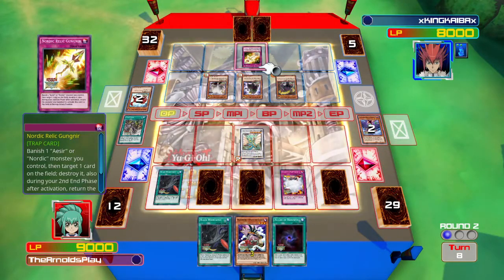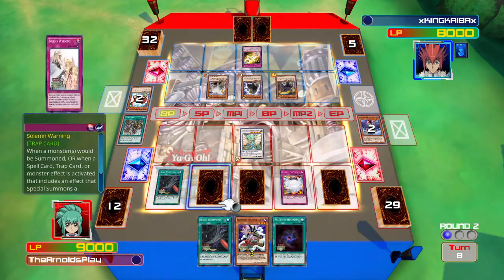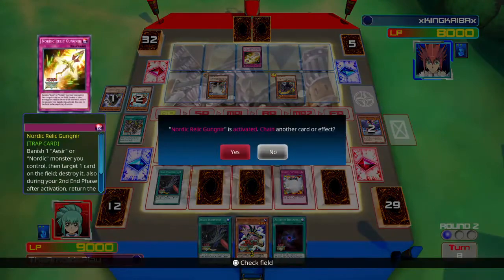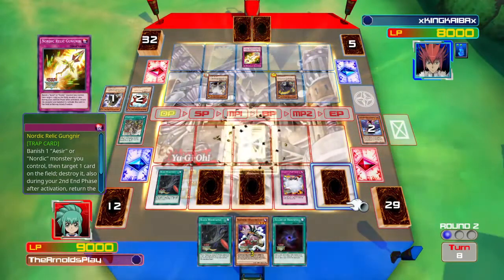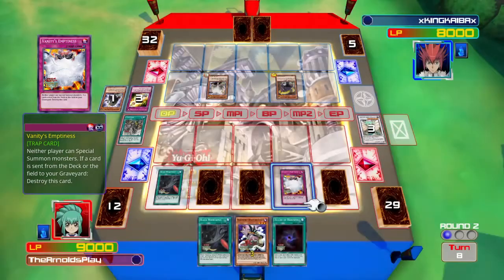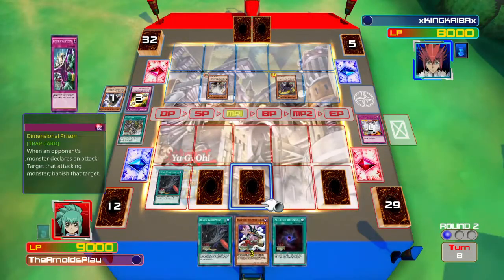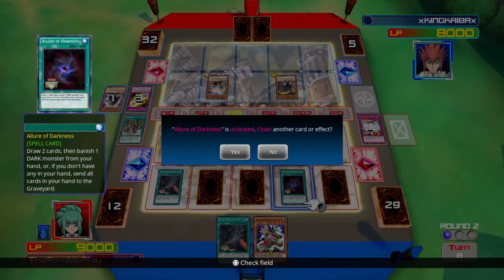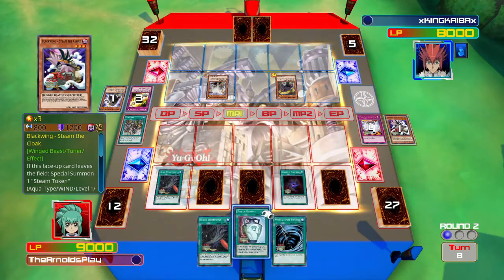My opponent plays Nordic Relic Gungnir. What this card does is you banish one Aesir monster from his field — I think all Nordic monsters are classified as Aesir — and by doing so he gets to destroy one monster on my field. In two turns the banished monster comes back, so he does pay a cost but gets it back. It's a really nice card, kind of reminds me of Icarus Attack — a nice even trade and very versatile.